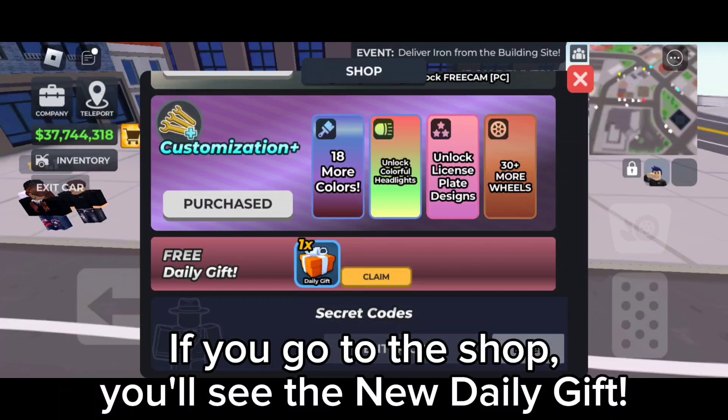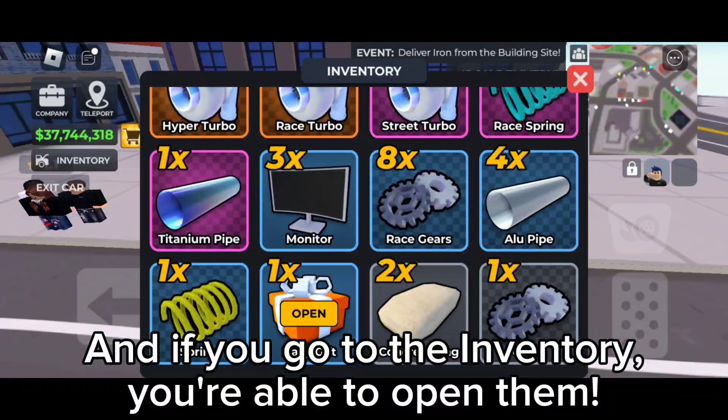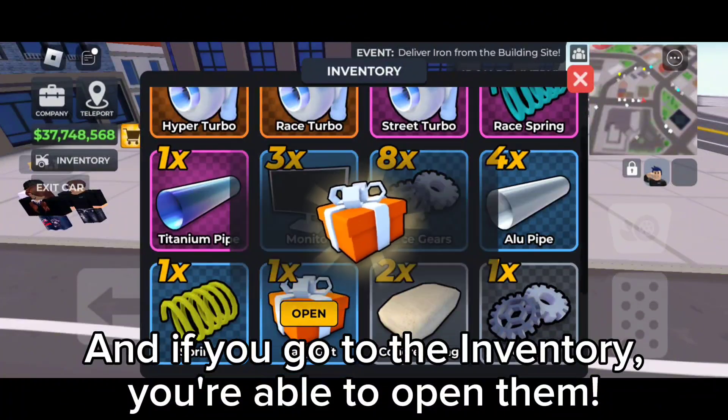If you go to the shop, you'll see the new data gift. And if you go to the inventory, you are able to open them.